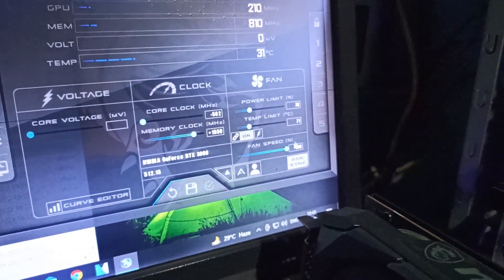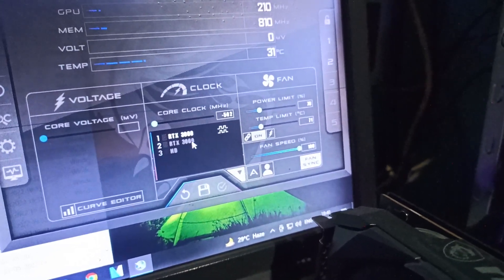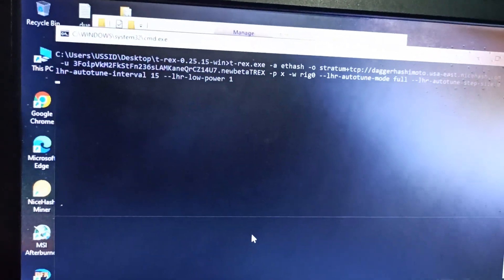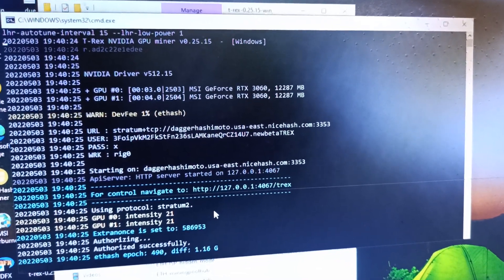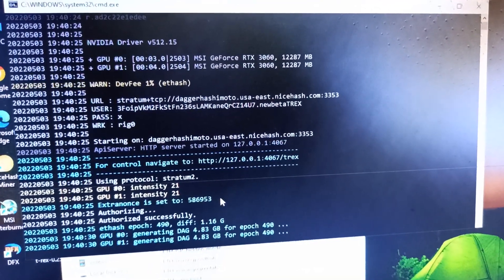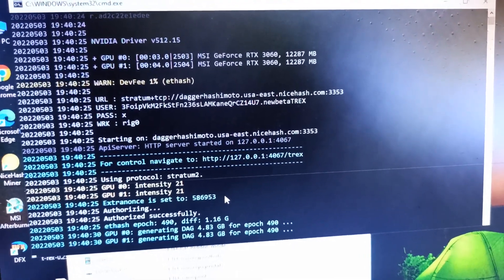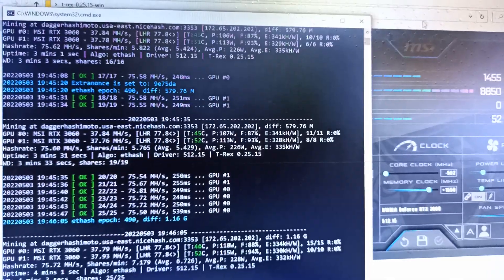Fan speed is set to 100% because of summer time. Both cards have the same overclock settings. Now I'm starting the mining — double-clicking the batch file. You can see 0.25.15 is running and my RTX 3060 card is starting. The DAG generation is complete, so after a few minutes I'll show the maximum hash rate from the LHR unlock.